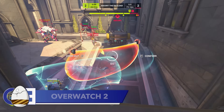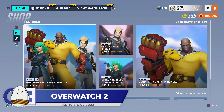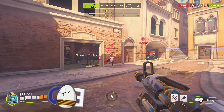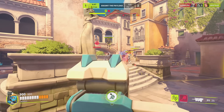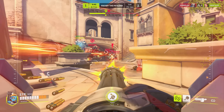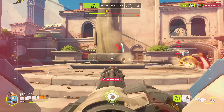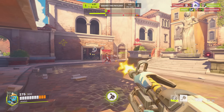Last week, Overwatch 2 launched its collaboration with One Punch Man. Along with some very expensive skins, the collab also transformed Overwatch 2's main menu, with it now showing Doomfist dressed as Saitama as he chills in his apartment. It turns out there is more to this screen than meets the eye. Saitama has a very strict workout regime that sees him do 100 push-ups, 100 sit-ups, 100 squats, and a 10km run.